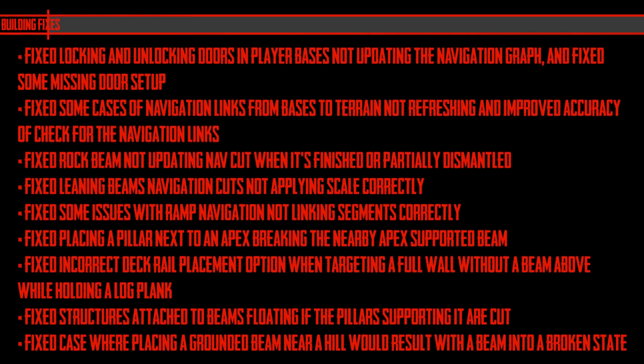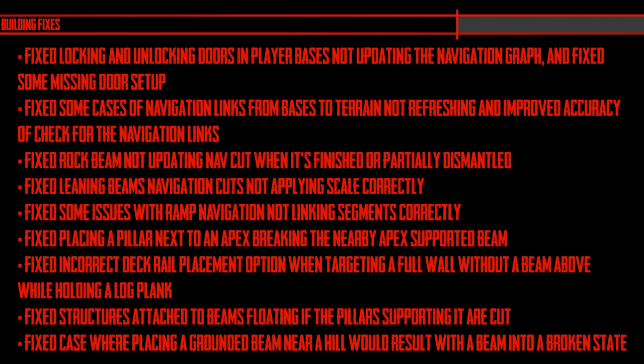This is just a small segment to let you know about the building fixes. These are always important but you never know what they're actually going to fix because of the way they're worded. I don't blame Endnight for this — it's just the way the building system is; it's quite complicated, using terms like beam, deck, rail, and pillar. There are quite a few of them and they're difficult to understand, but I don't think they'll ever be able to get around that.